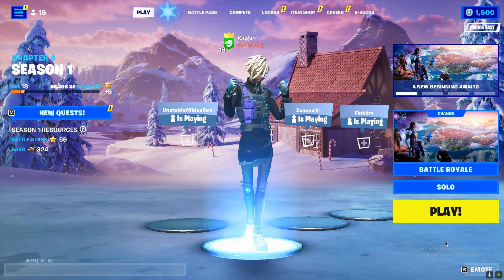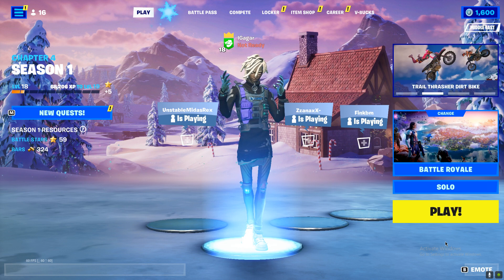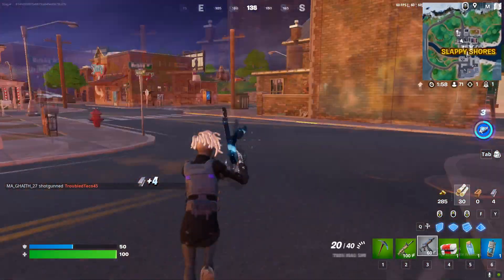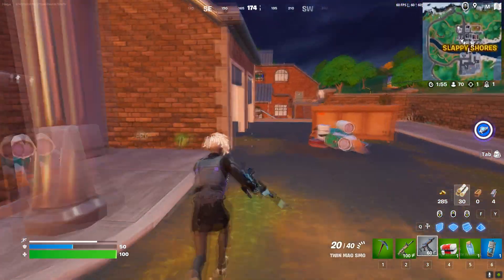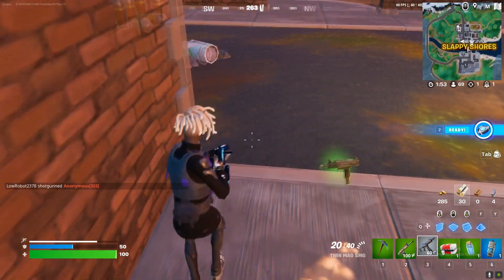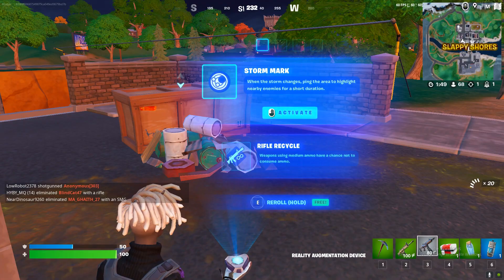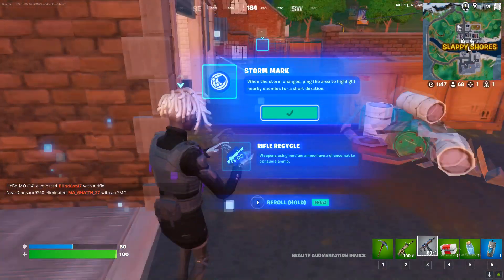Basically, just go into a game. As you can see, I'm in the game now. Wait a few minutes and you'll see a countdown, and after the countdown you can activate the augment by choosing one.